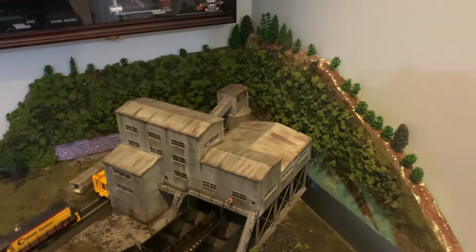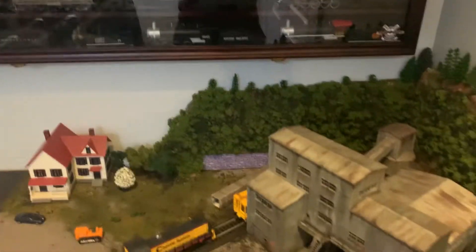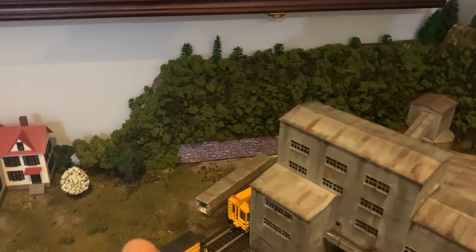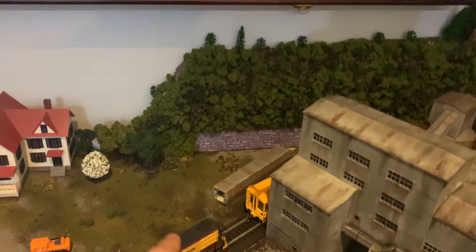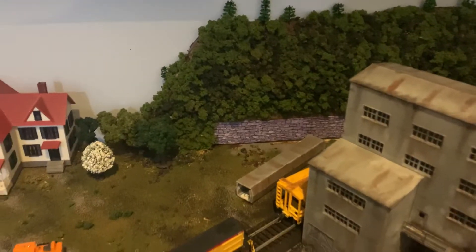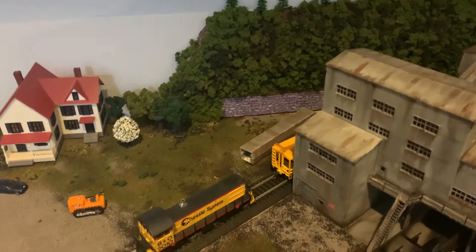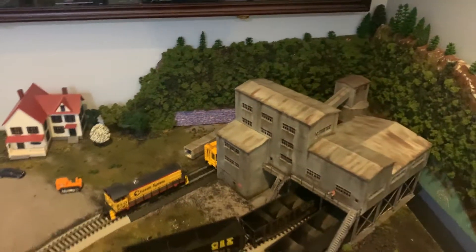I'm still working on this backdrop mountain scene right next to the coal mine — I need to put some more foliage on this side and just finish covering it up, then touch up some areas over there. I'm also working on this stone wall at the bottom. I'm not sure whether I'm going to mold something to put there or just use this paper — it's a bit purplish, came out weird on the printer.